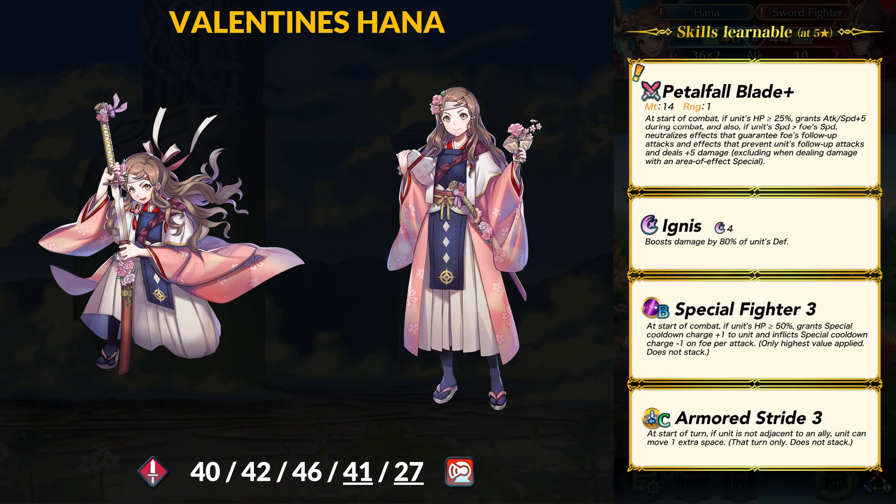It feels like we've kinda just jumped past 45 base speed, because with this banner there are now more units with 46 base speed instead — slightly concerning. Hana would have been the new fastest armor in the game but technically someone else on this banner beats her. Regardless, she's a very fast armor unit, but that comes at the cost of the lowest base HP in the game for a melee armor. Hana has good attack and defense and her res isn't that high but she should be able to tank at least a hit. She has defense super boon and if you want to hit 200 BST for arena, you will need one of those. Very interesting stat spread.